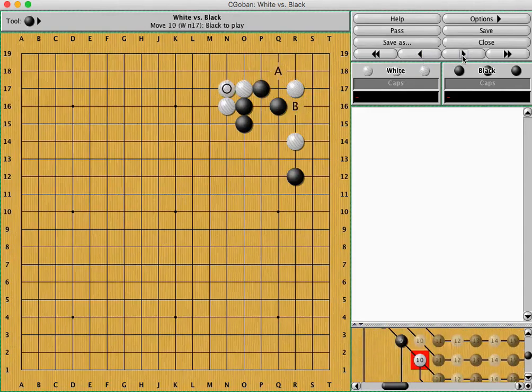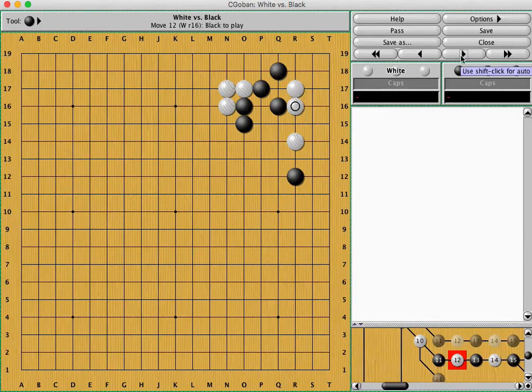OK, that was just a diversion. I can also play A, and this is pretty complicated. So white will save the stone — white is just trying to save the stone on both sides. Hence white can't really expect to take sente in this fight.